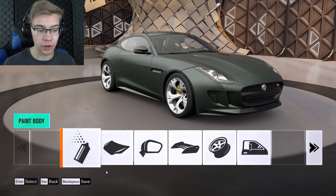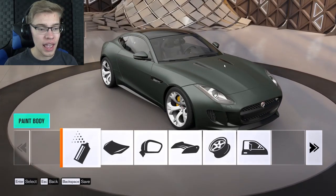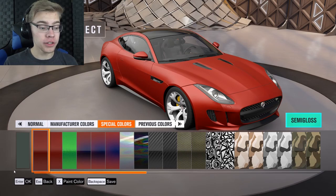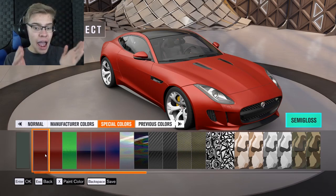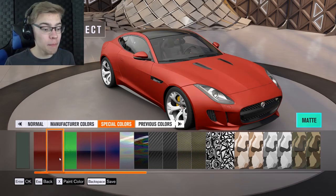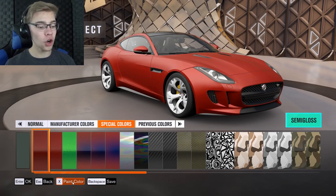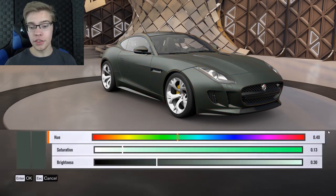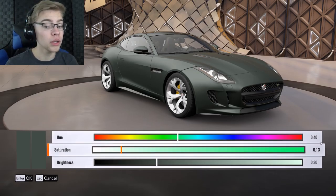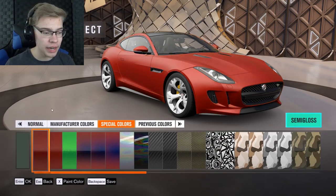So we have the F-Type here which I painted. This is the color I was going for originally and as you can see it has kind of a matte finish. I just learned that this semi-gloss and matte option at the beginning is how you get those finishes on your car. You go to paint color and change the hue, saturation, and brightness. This color specifically is 0.4 hue, 0.13 saturation, and 0.3 brightness. So if you wanted to recreate it, that's how you do it.